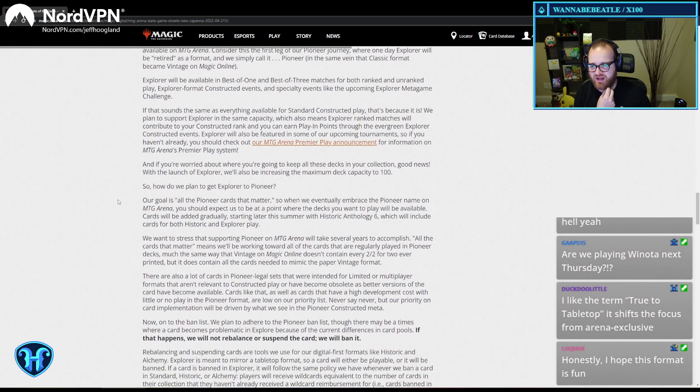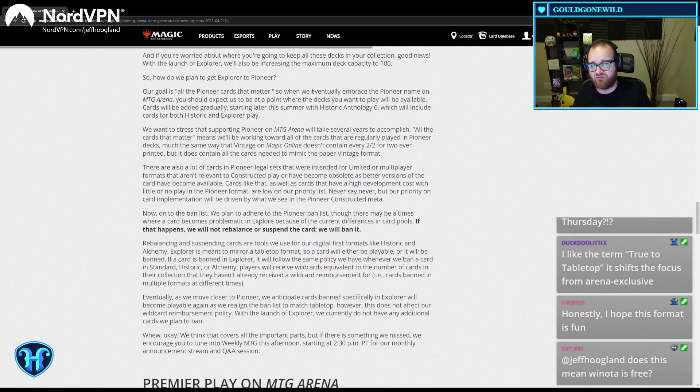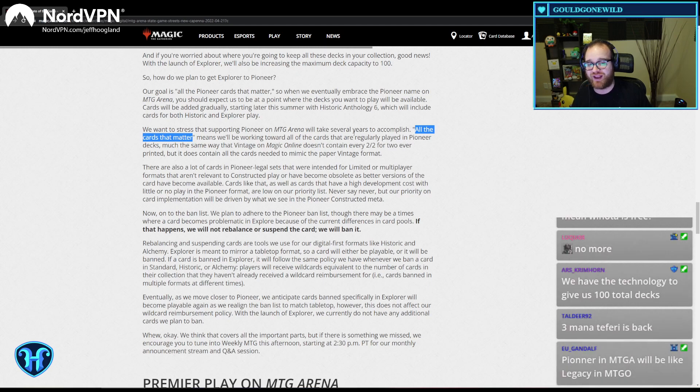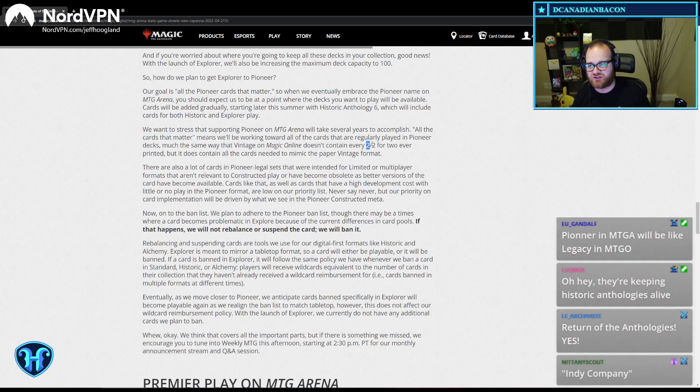So how do we plan to get Explorer to Pioneer? Our goal is all Pioneer cards that matter. So when we eventually embrace Pioneer on Arena, you should expect to be at a point where the decks you want to play will be available and added gradually. Starting late this summer, Historic Anthology 6 will include cards for both Historic and Explorer play. We want to stress that supporting Pioneer on Arena will take years to accomplish.